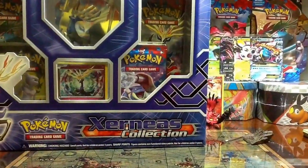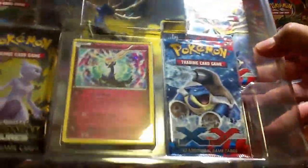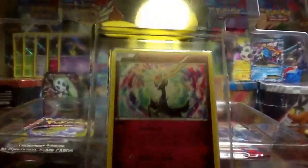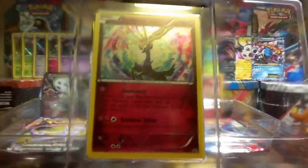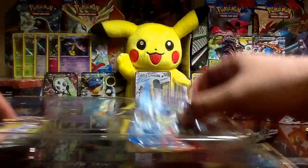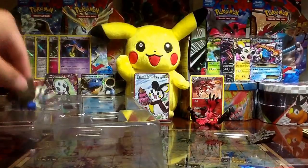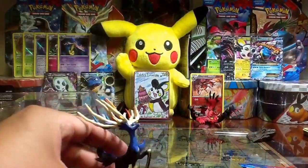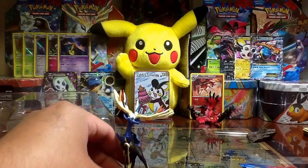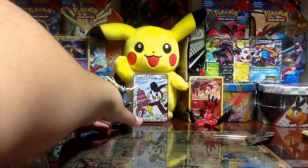Pulling it out of the box, opening this up. I'm going to get the promo card later — there we go, Geomancy, Rainbow Spear. I'll open that on my own time very carefully. And here's the Xerneas figure — wow, that's really cool! And no setup required, so that'll be great.